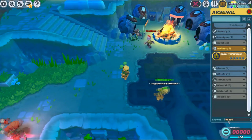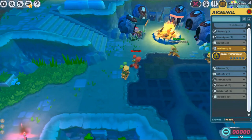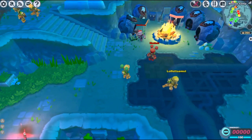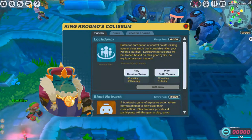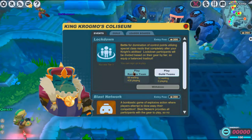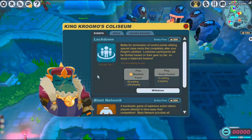Make sure you have above 200 crowns — I have 394 if you can't read that. Then press this button here, the two crossed swords, and go for Lockdown, play random team, and then you wait.